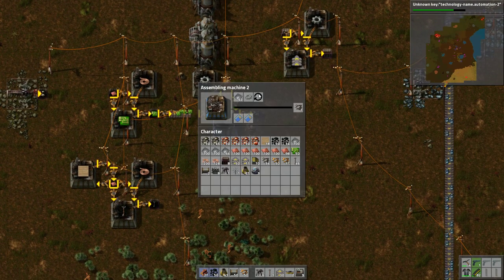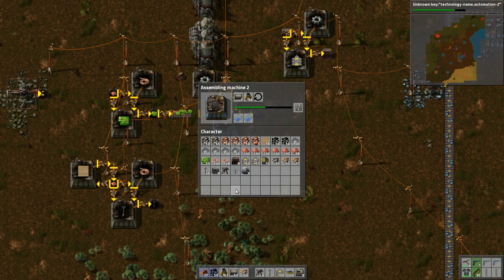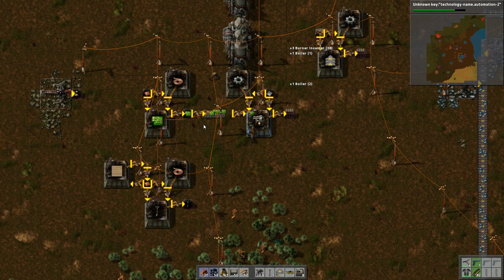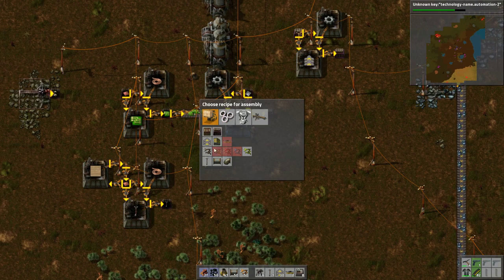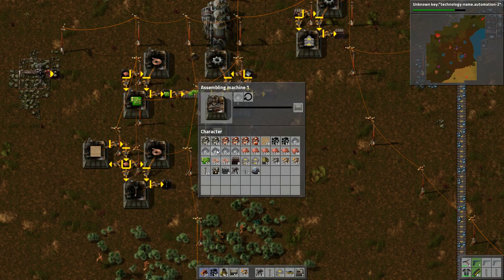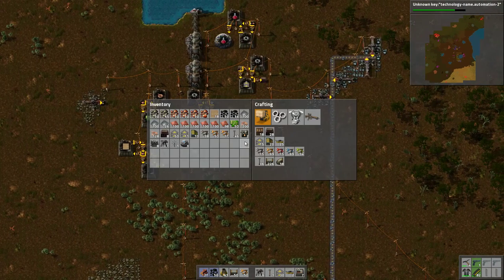We have plenty of burner inserters now. Let's change the recipe to some boilers. To make more of those we need pipe. This is a temporary thing — we don't need a lot of them. So I think I'll just make a couple of pipe here and here. We'll feed them in manually.